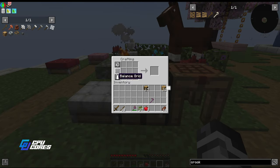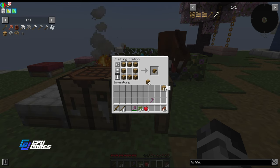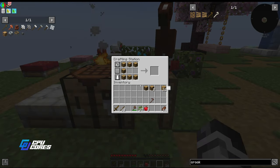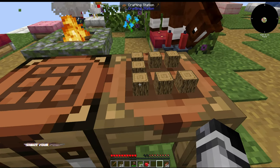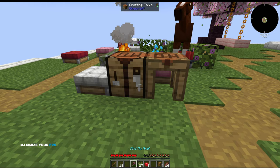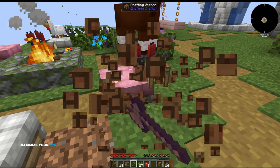With a regular crafting table, if you step away to grab a missing piece and come back, your recipe isn't saved. But in the crafting station, you can go in and out of the interface and you can actually see visually that the logs are sitting on it. This is true for any block you can put in a slot like this. That's why the crafting station is one of the better things you can have.